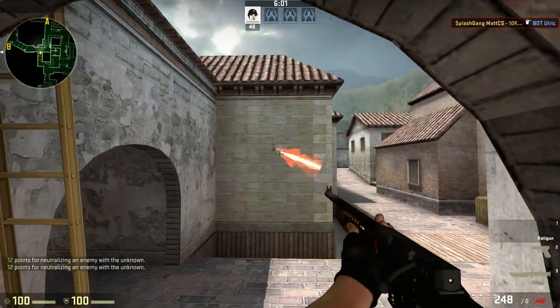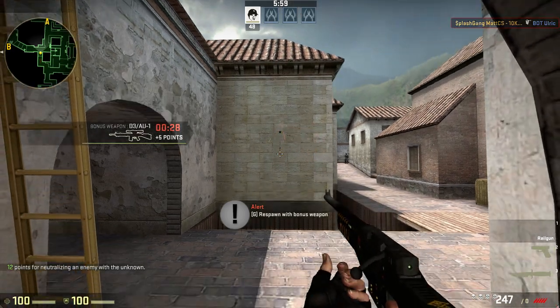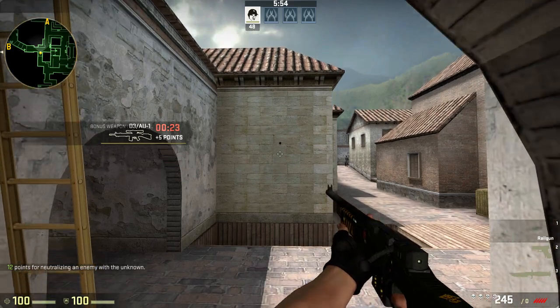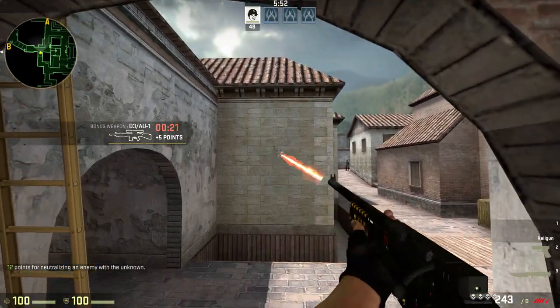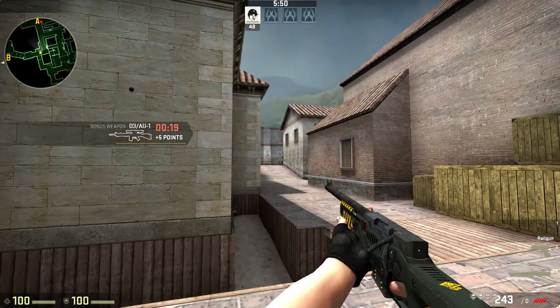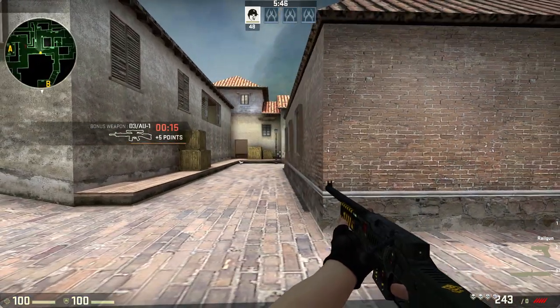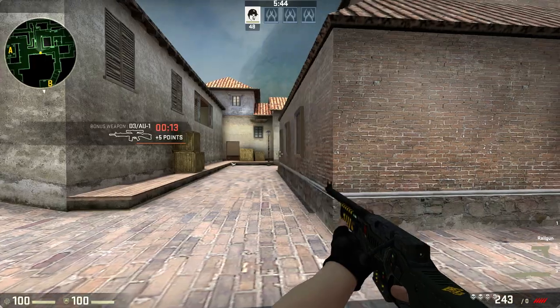I did a little test on the gun to see if it has any spread. As you can see I'm jumping right now, so the bullets should spread everywhere, but they don't. That means the gun actually doesn't have any spread. It's just a nice weapon to mess around with in a private match — go ahead and troll your friends if they don't know about this yet.